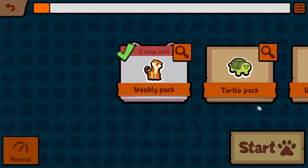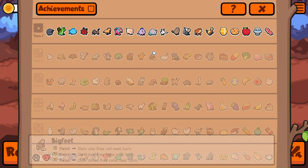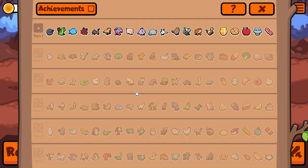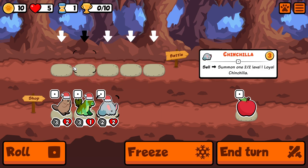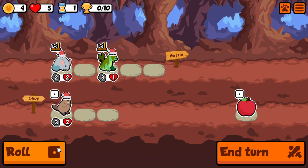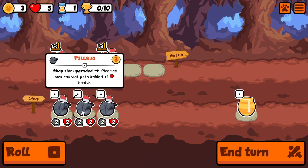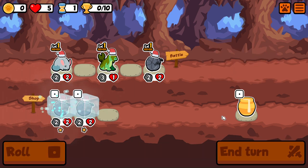I thought I'd have another game of the weekly today — this is the extra big weekly. I'm just going to see what I roll; I'm not going to go for any specific build. Chinchilla would be useful for extra gold. Pinup is just massively useful. We got a level 2 pillar bug instantly.